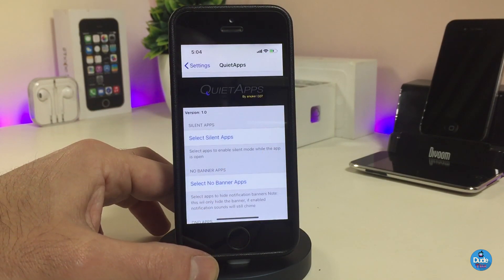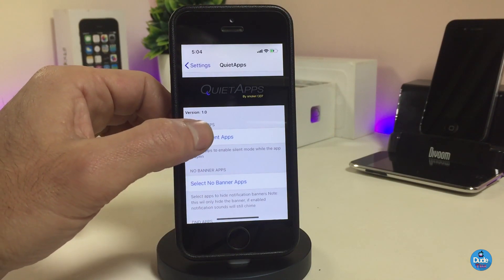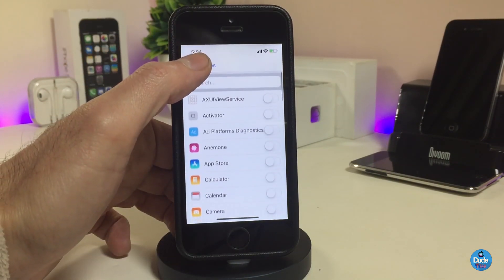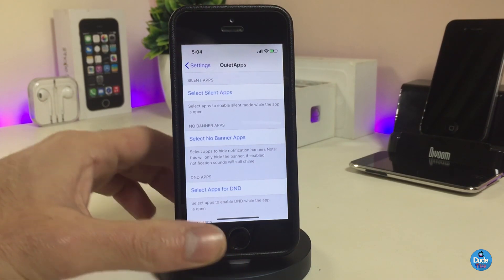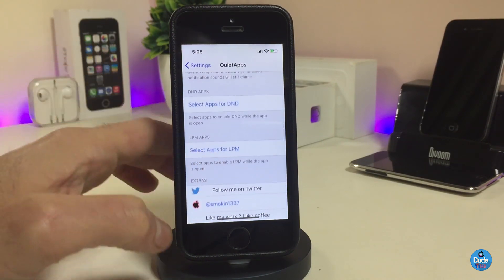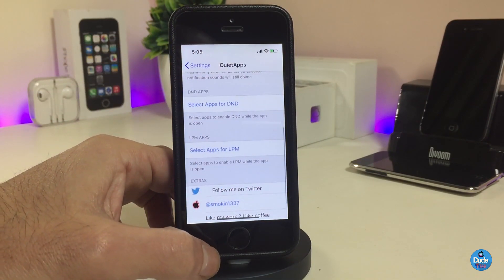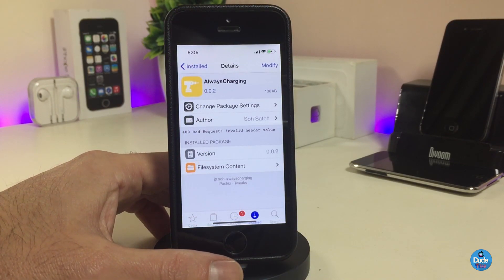You can pick any application and make it silent, so if you receive notifications from Facebook, Instagram, Twitter — you name it — you can select it and make it silent. The second option is for banners — same thing, pick any app and silence it. There's also DND Apps and LPM options where you can select apps as well. That's pretty much what Quiet Apps will do for your device — go ahead and download it.